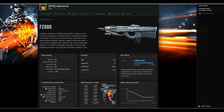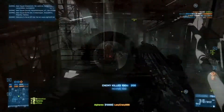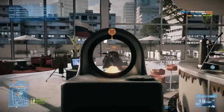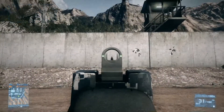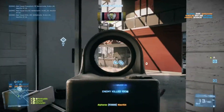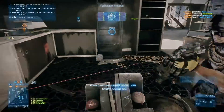The F2000 quickly shot its way into my heart. With its fire rate of 850 rounds per minute it is perfect to quickly get rid of the enemy. The iron sights are good although I prefer red dot sights on almost every weapon. All in all it's a very convincing weapon — only the magazine could be a little bit bigger.